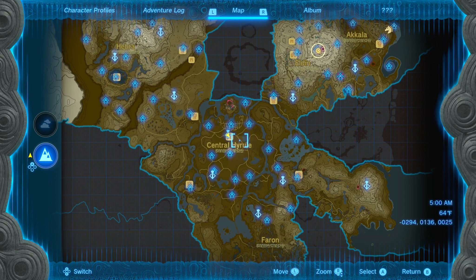After you've upgraded your inventory twice, the next spot that Hestu is going to show up in is Lookout Landing. You're just going to want to fast travel here if you already have the tower unlocked, and then he's going to be chilling right there.